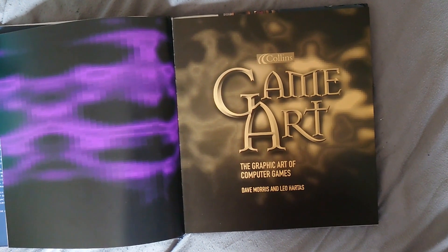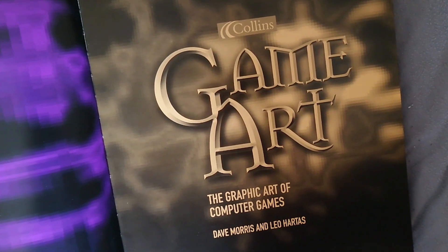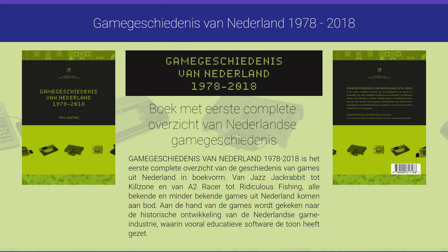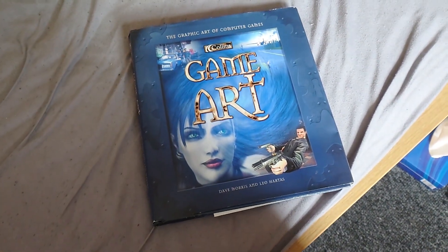As for the main fact of this episode: did you know that London Racer 2 was featured in a book about video games? DoubleX Games has been featured in a recent academic book about Dutch video game history, but what I'm talking about here is a British book released by Collins in 2003. This is Collins Gamer: The Graphic Art of Computer Games.